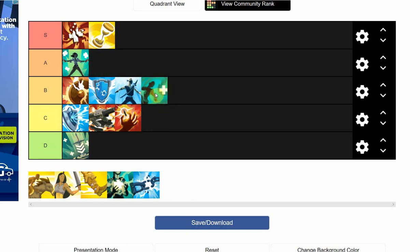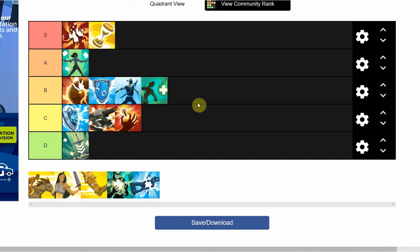Life Rip — B tier. The only champions I'd really pick Life Rip on are ones with a lot of ammo output. It's decent on Koga and Vivian; Victor already has built-in lifesteal in his loadouts. Decent on Talus if you're not running lifesteal in his loadout. If you're constantly shooting you'll get decent lifesteal, but I don't think it's worth on most champions since many already have built-in lifesteal.